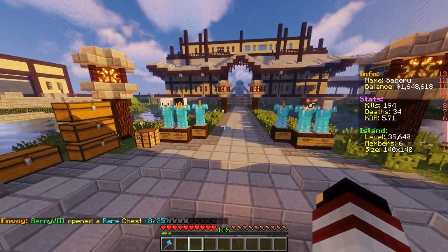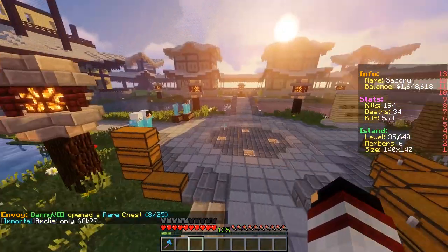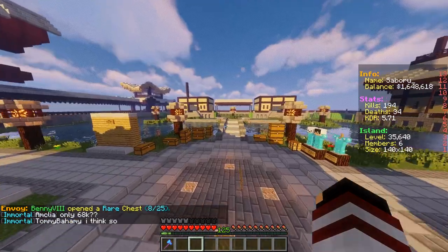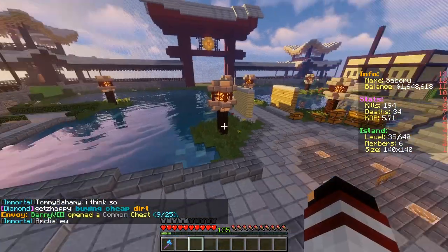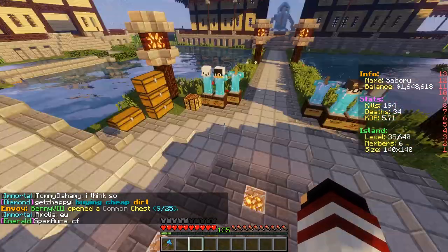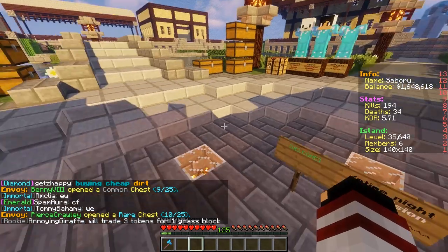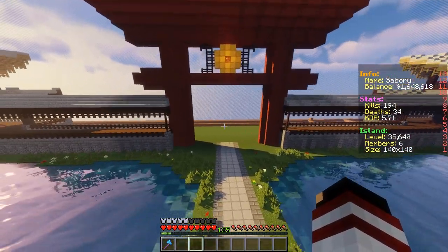What that means is that it will be a non-profit island, so the shop will be 15% off without any profit. There'll be a public grinder. Hopefully I'll make an AFK mob loot kind of thing, where pretty much every single mob just drops loot and all you have to do is AFK there and sell stuff.